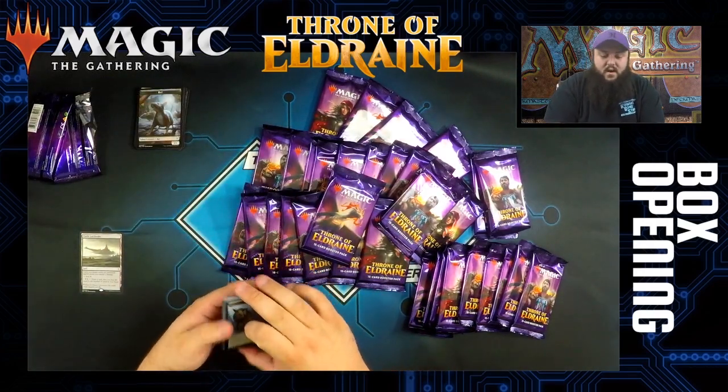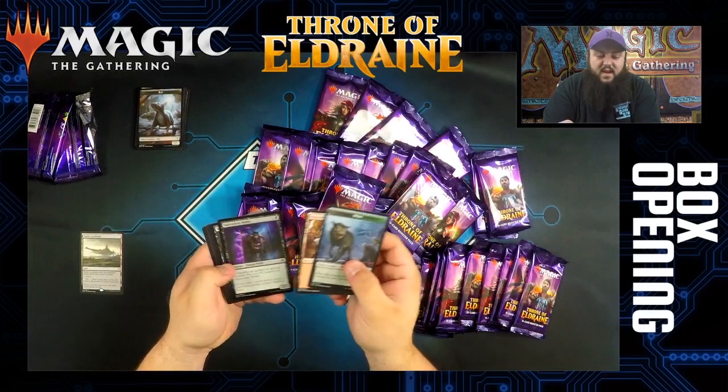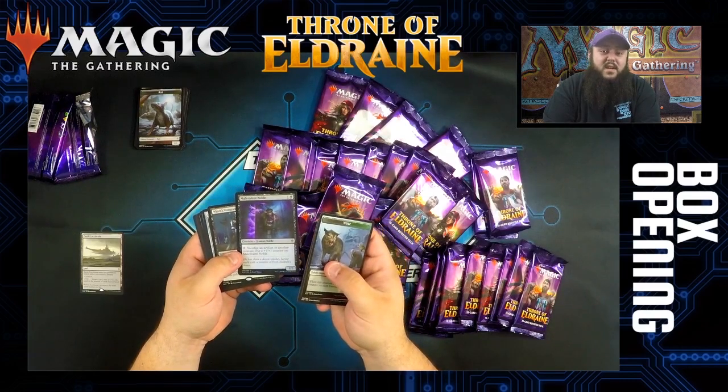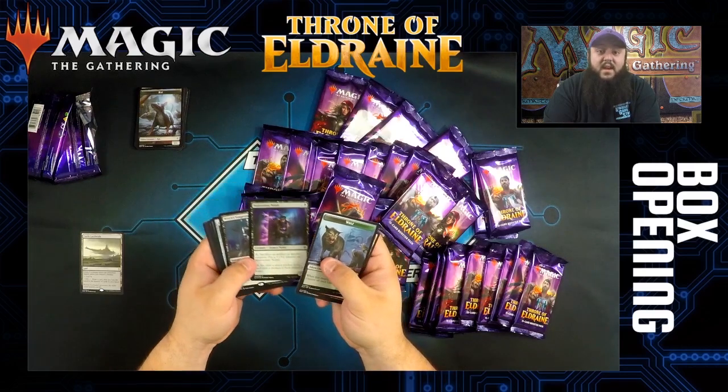These packs are packaged a little bit backwards if you notice. It goes the token, the land, foil, then the rares — packaged like other master sets, other sets that are printed in Japan, things like that.